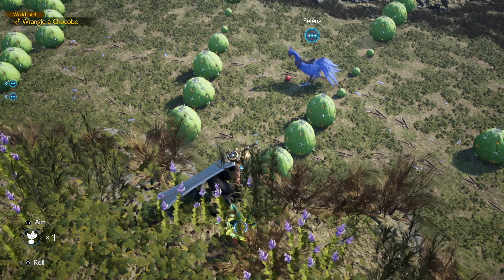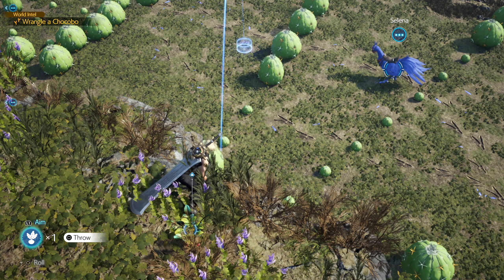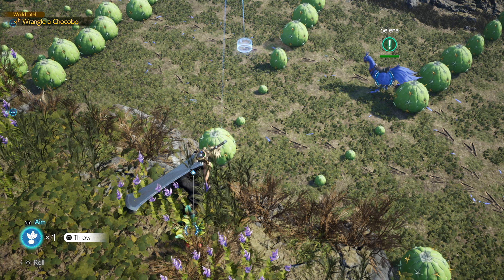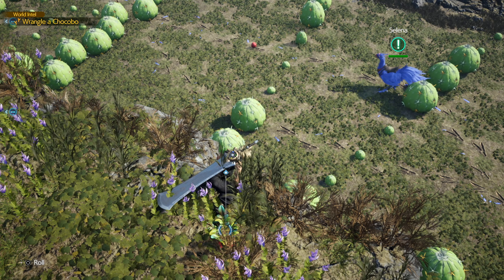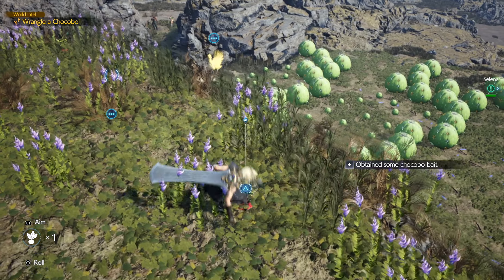The trick to this is a combination of patience and throwing the bait as soon as you see the cactus plants start to show signs of losing air. For the most part follow the Chocobo tracks to bring Selena to the end, though there is one part where I actually took Selena off the tracks to a safe spot to wait. You will see it in the gameplay.